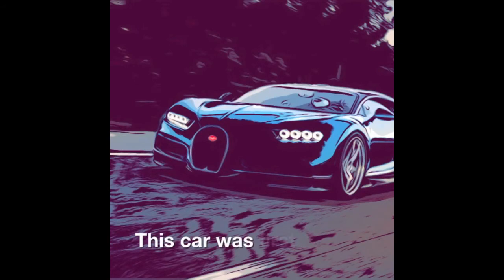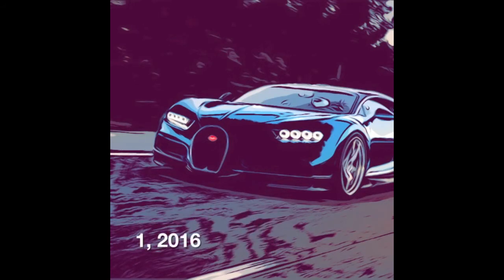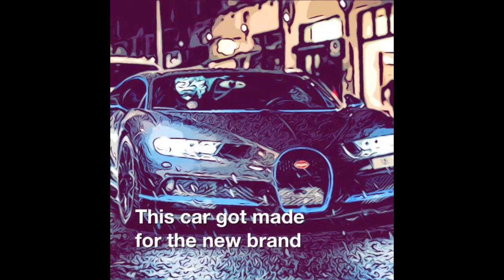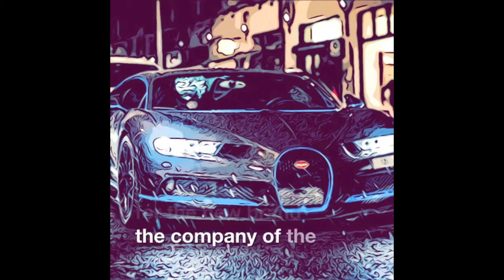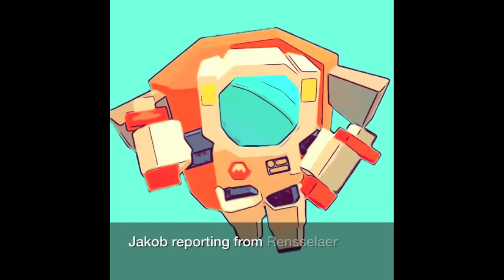The Bugatti Chiron was first made on March 1, 2016. It goes 267 miles per hour. This car was made for the brand of the Bugattis. Jacob reporting from Rensselaer Schools.